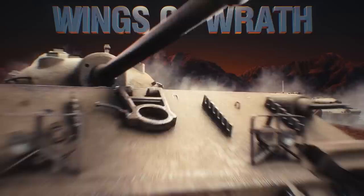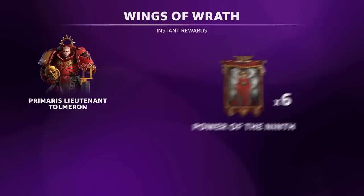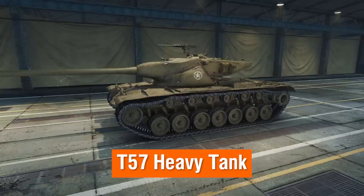Don't miss out on the current Warhammer 40,000-inspired Prime Gaming package, Wings of Wrath. Simply link your World of Tanks and Prime Gaming accounts to claim a brand new commander, two decals, and a medal made exclusively for American vehicles. Plus, receive three days of Watt Premium account and 10 missions for x5 XP. This offer expires on June 21st, so claim yours today.